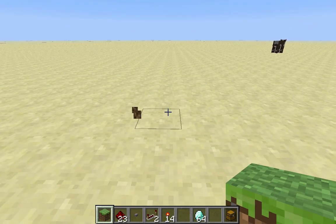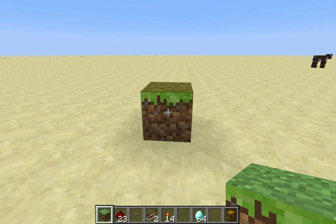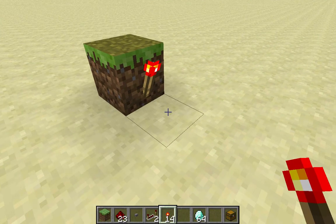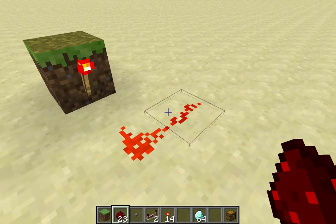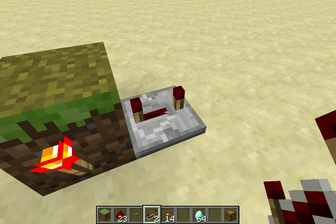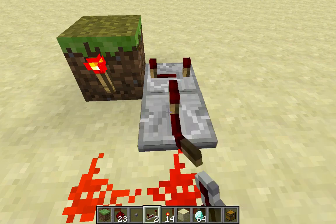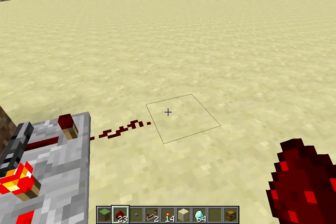So to start building this T flip-flop gate, first you're going to want to start by placing a block like this. Then you're going to place a redstone torch on the right-hand side of the block, a redstone dust right here, another redstone dust right here, a repeater here on 4 ticks, and another repeater here on 4 ticks.